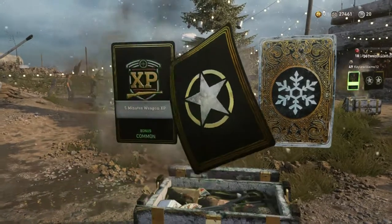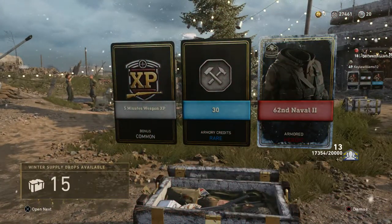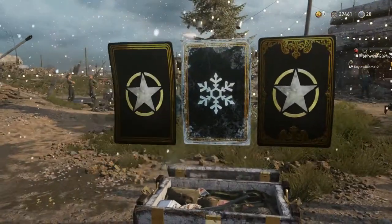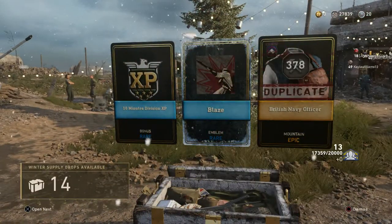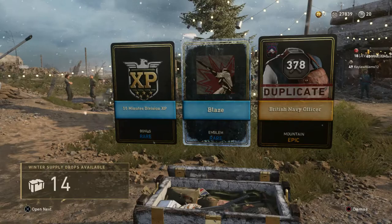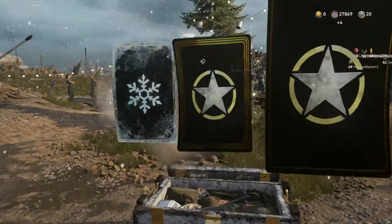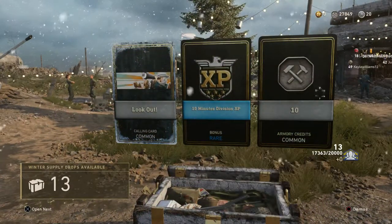There's another Heroic — come on, variant! Oh, it's a 62nd Naval 2 — an Armored Outfit. My Armored Outfits are all kind of terrible, so... British Navy Officer, which I already have. At least you get some serious Armory Credits for duplicates of Epic items. I haven't had a Heroic duplicate yet, but I'd love to see how much salvage you get for that.